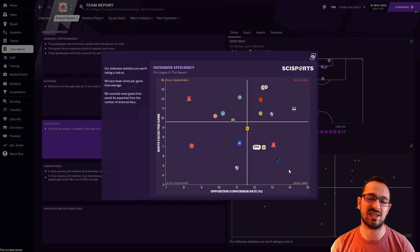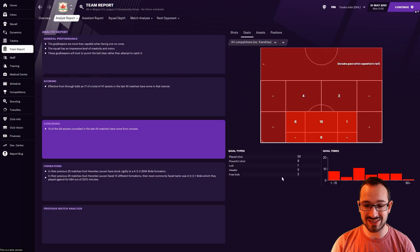Conceding for OHL: quiet but leaky — not getting a lot of shots against but when they come they tend to go in. You can count that as a quality thing though — this is OHL, not a big team. Goals conceded: 24 play shots, 8 powerful shots, 1 lob, 5 headers, 2 free kicks.